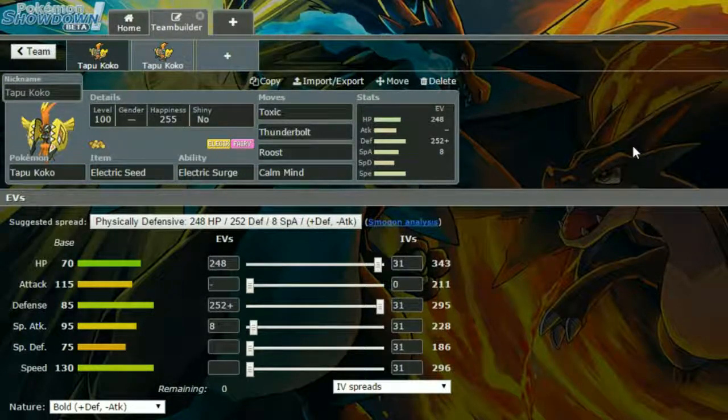EVs: 248 in HP, 252 in defence with a Bold nature for more defence and less attack, and 8 EVs in special attack. The idea is you set up your defence to plus one, taking you to around 450-ish defence so you can take some attacks, set up some Toxics and Calm Minds, Roost when necessary, and Thunderbolt — making it a general bulky mon.